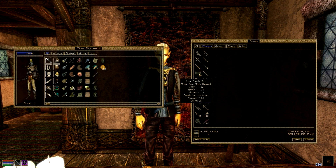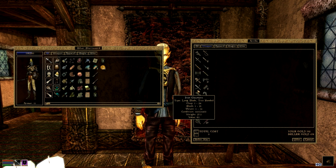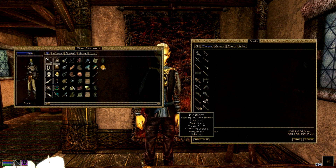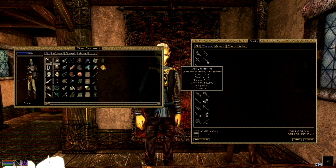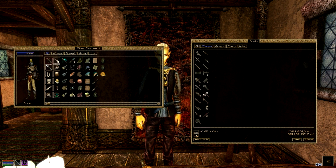Battle axe. Iron claymore — god that thing's heavy. Club, dagger, halberd, spear two-handed. Iron long sword — long blade one-handed, weight 20. Iron spear. Iron short sword. Long blade one — iron saber. It costs more, weighs a lot more, better condition. It does more damage at chopping and slashing than thrusting. Final: 17 gold — jeez come on man.